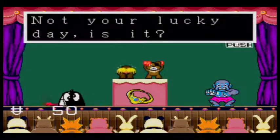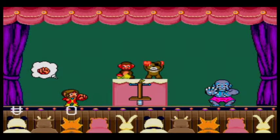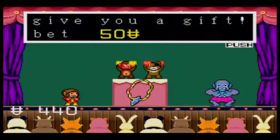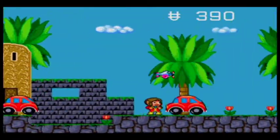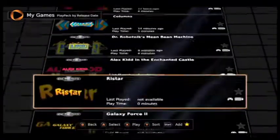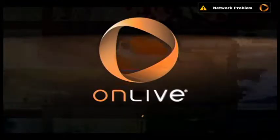Next up is Alex Kidd — very strange side-scroller. You appear to be Indian Kidd and you play a lot of rock, paper, scissors for prizes. It's very challenging to get over the cars too. Very strange game, definitely — but it's pretty interesting. I'd like to check it out again and play a little bit farther in. I think it's fun — you can see the cars were pretty annoying there.